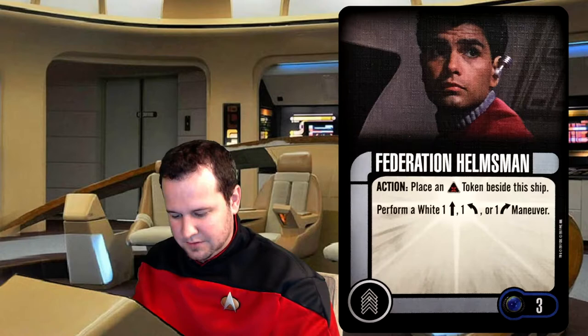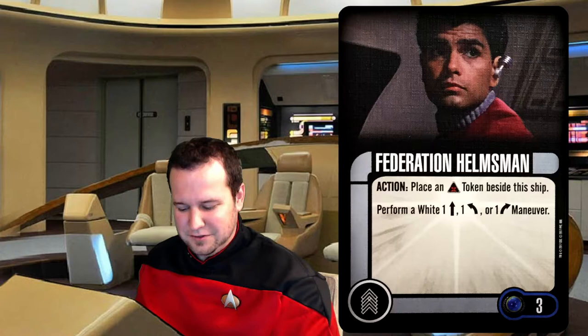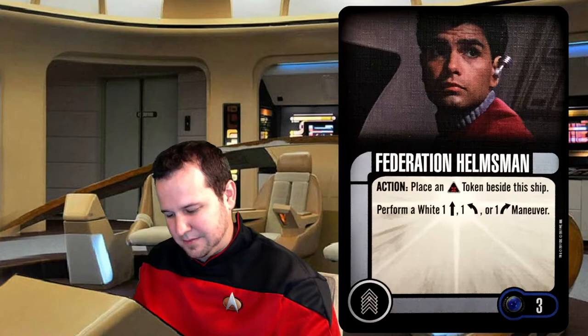There are some ships that can already do some maneuvering — not the Sutherland, but the Phoenix. This might be kind of cool to run in there so you could do different types of maneuvers. I don't remember exactly what the Phoenix text is, but it's something like this, so that'd be worth looking at.